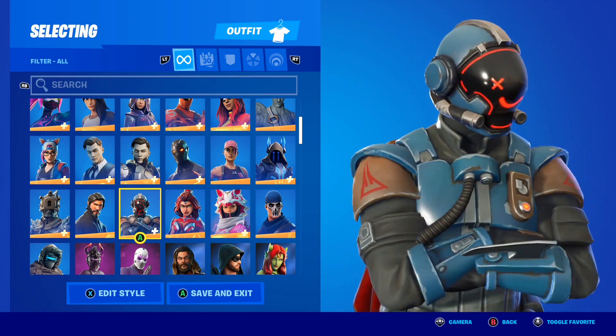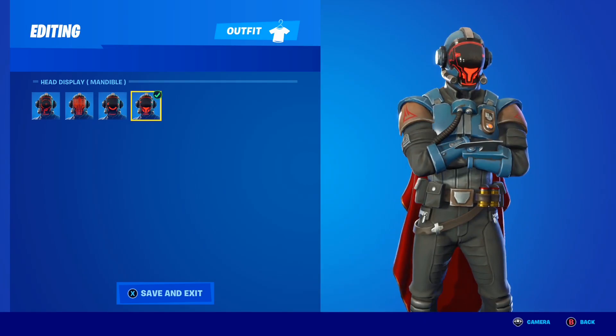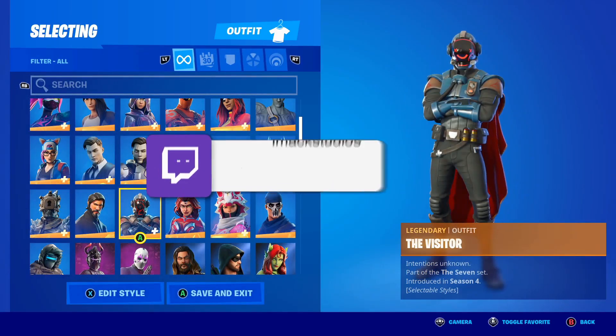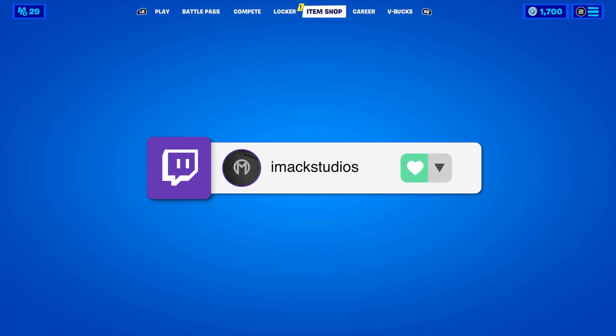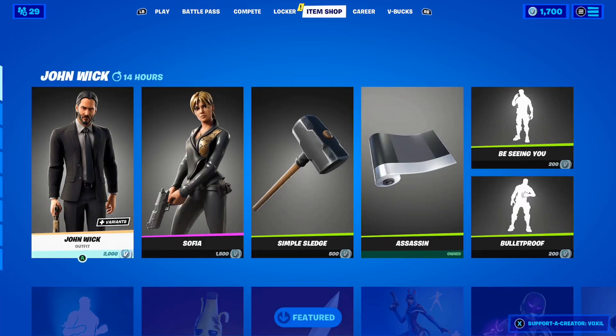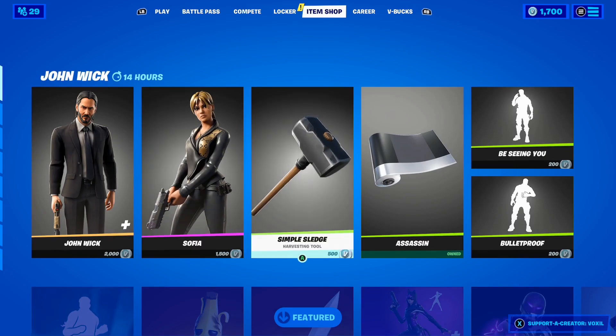How crazy is that? The Foundation skin even kind of looks like the Visitor skin — they look very similar, and it's honestly insane. The Foundation skin is such a good skin and I literally want it on my account right now. The reason you guys actually clicked on this video is to find the release date of the Foundation skin in the Fortnite item shop, because yes, the Foundation skin is most likely releasing in the Fortnite item shop. How crazy is that?